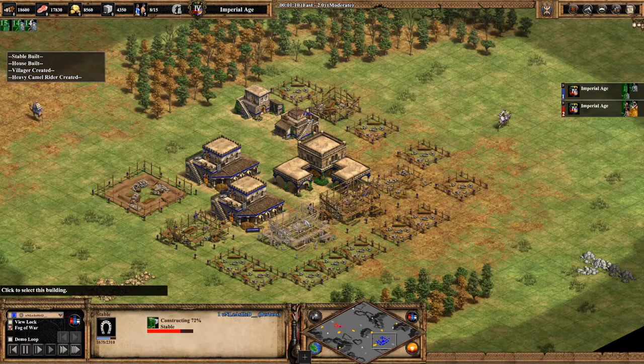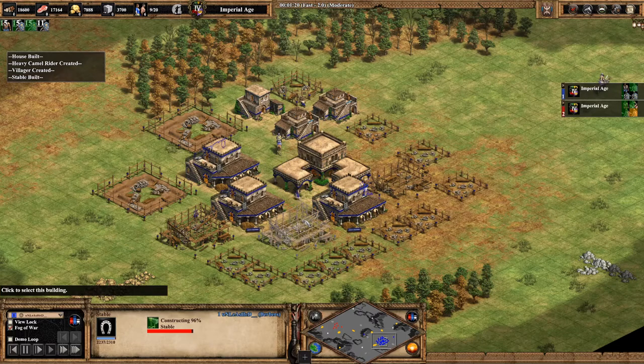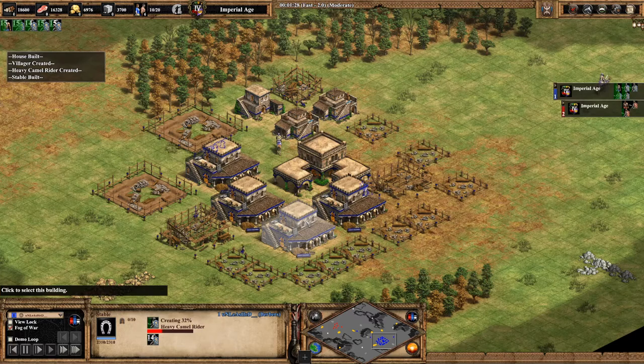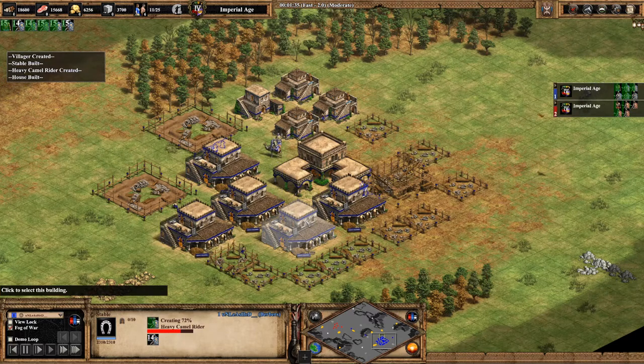Once I see that my stables are near completion, I'm going to place anywhere from two to three castles. Now that my stables are almost completed, I'm going to add a second villager to build houses. The rest of my villagers out of the town center are going to go help try to create the castles.